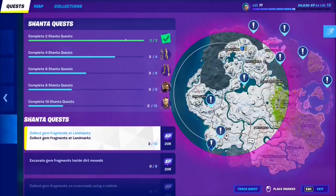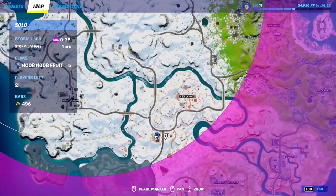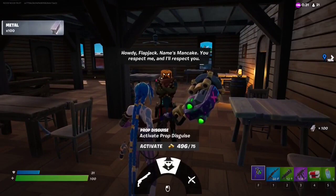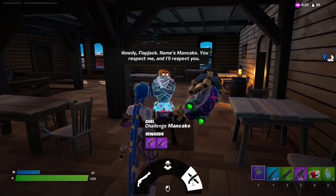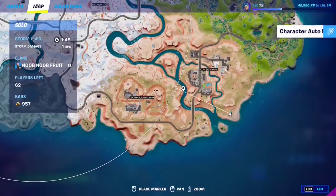If you want to talk to Man Cake, make your way to the new Butter Barn right here at this location. Talk to Man Cake and you can grab the exotic Marksman Six Shooter, activate prop disguise, or challenge him for an AR and a pistol — which is super dope.